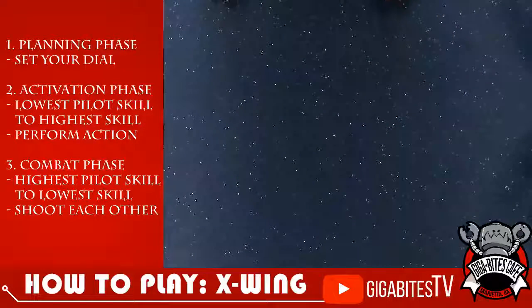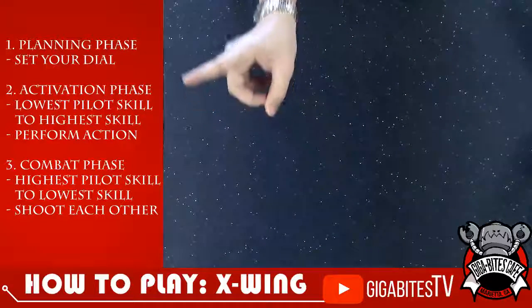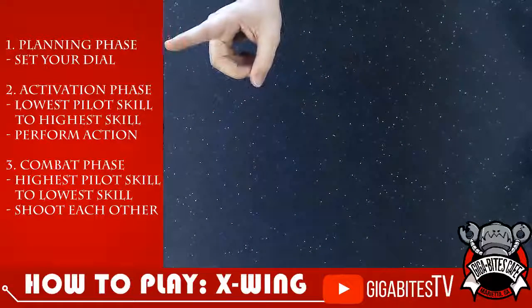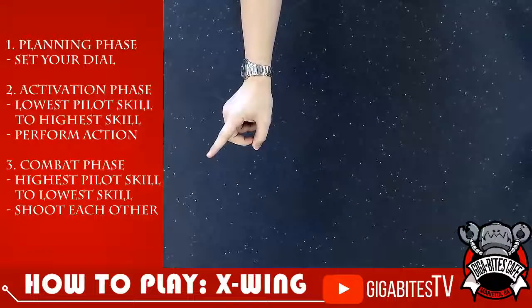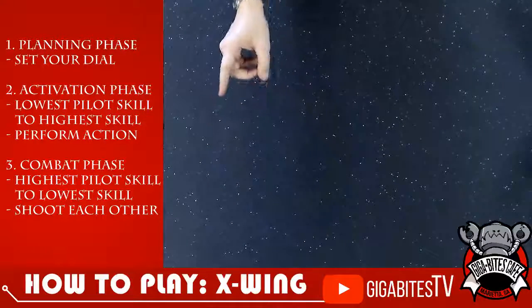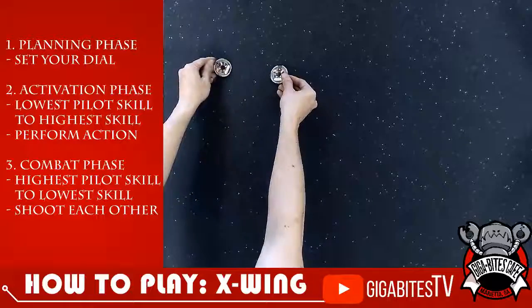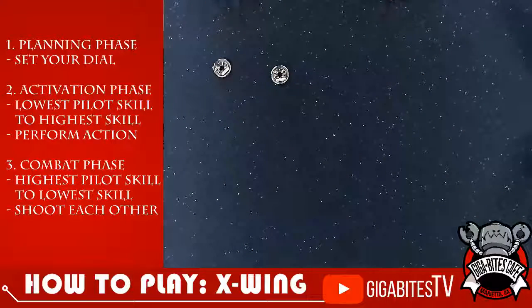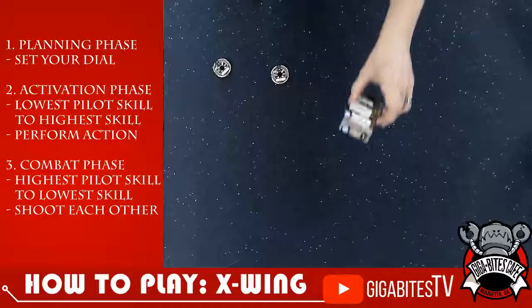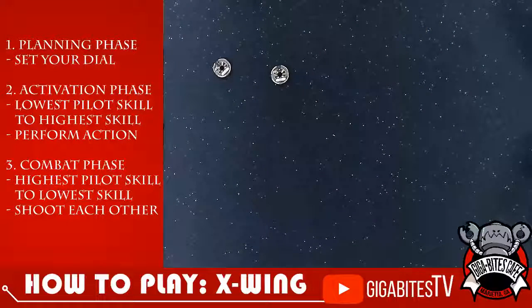You can see on the left-hand side here the order of phases. We've got the planning phase, activation phase, and then combat phase. So he's gonna take us through first with the dials. When you're first setting up, you basically have your point values and whatnot with your models. Make sure to get your cards, and track your cards with a number so you know which one's which. Don't wanna get confused.